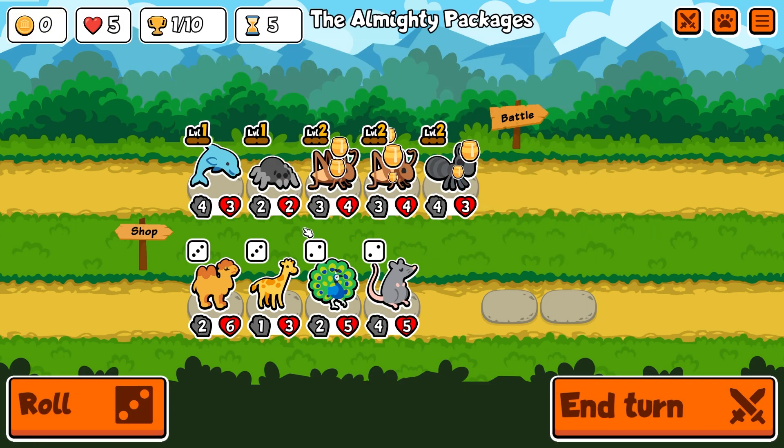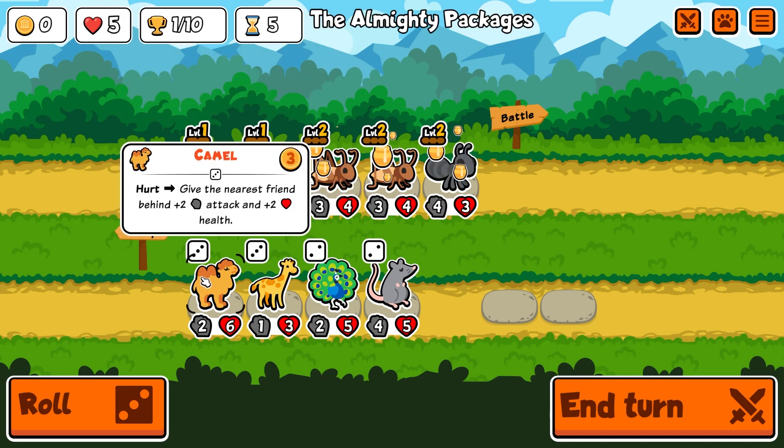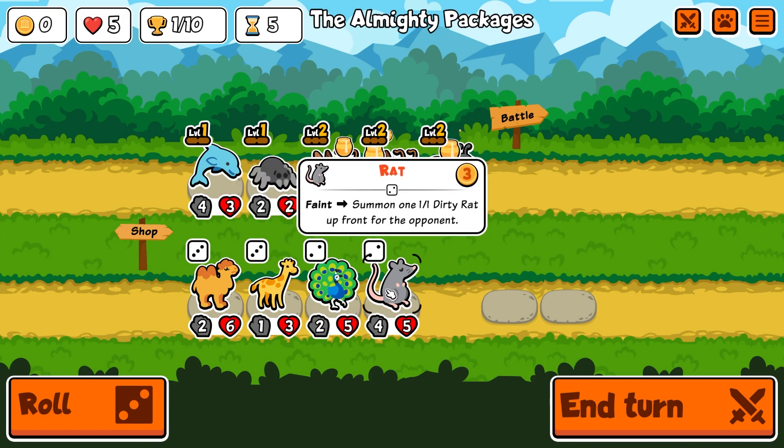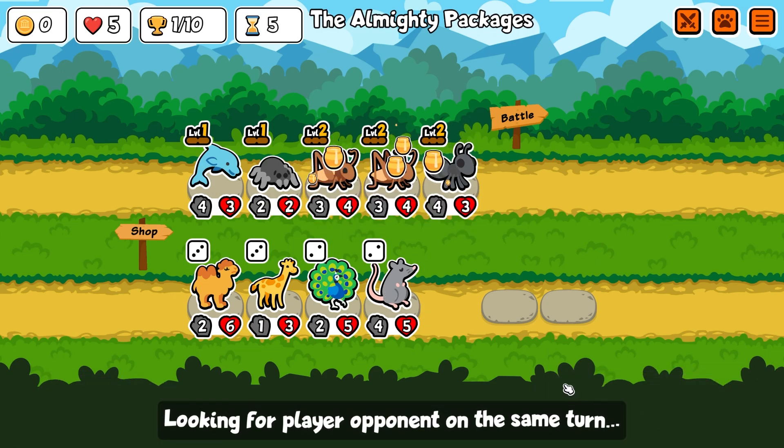We're going to do a summoning where we're just constantly bringing in people. It'd be nice if I could swap this guy out with, like, one of the people who gives every time somebody dies, they get some points. But I don't think I'm going to get that right now. Let's go ahead and end turn and see what happens.